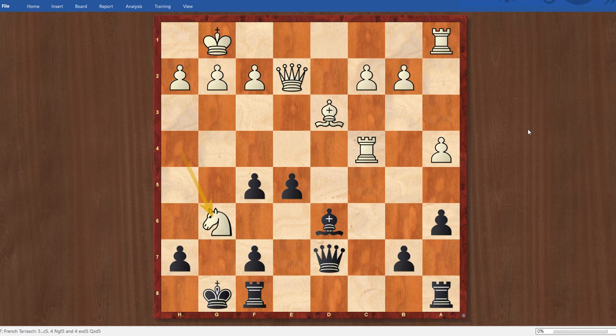Now knight takes g6 was played, and I thought that was a serious, serious mistake. The reason being is that now you kind of help my pawn structure a little bit and give me dynamic chances. There are two ways to capture here, and it might not be clear which is the best way. I'll give you five seconds to pause the video and try to think about what's the right way to capture that knight. All right, hopefully you got a chance to think about it. And I think the capture might surprise you - I went h takes g6.